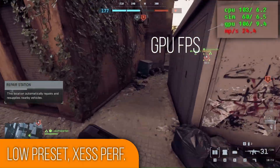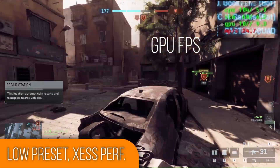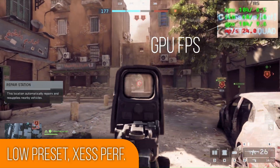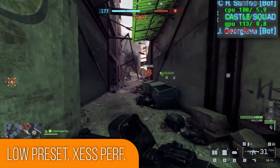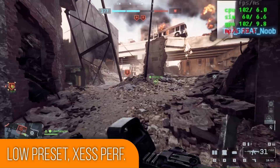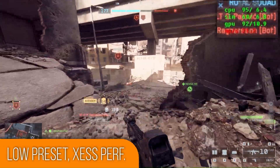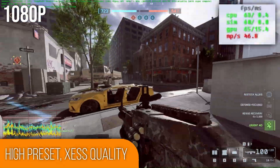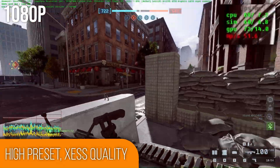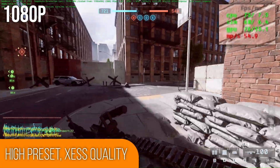Starting off with the absolute lowest settings at 1080p with ZSS set to performance. Although things look pretty grainy and pixelated at times, I think the performance on display is very commendable, considering we're hitting between 90 and 120 FPS at almost all times. Even jumping up to the high graphics preset with ZSS set to quality at 1080p, performance still hangs out at or decently above 60 FPS the majority of the time, only dropping when tons of particle effects enter the scene.